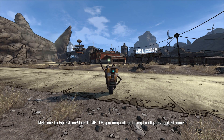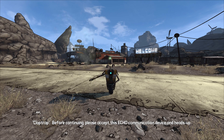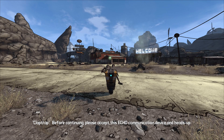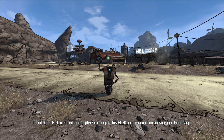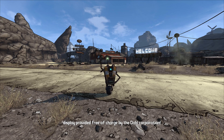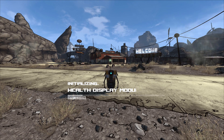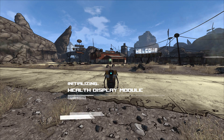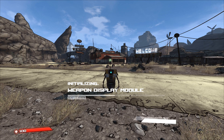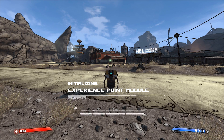Welcome to Firestone — Claptrap introduces himself as CL4P-TP and hands us an echo communication device and heads-up display provided by the Dahl Corporation. I never thought about that until now — it's kind of odd that Claptrap is a Hyperion robot, giving us a Dahl HUD and speaking very highly of the Dahl Corporation, almost as if he works for them somehow.